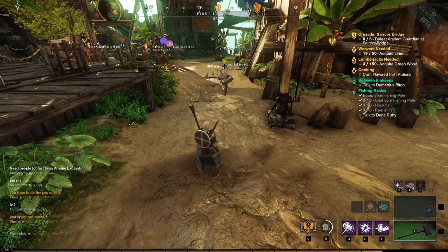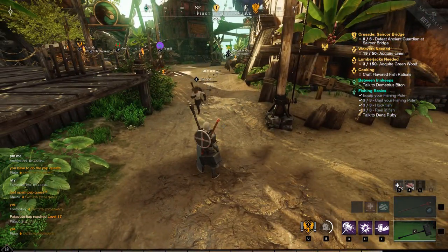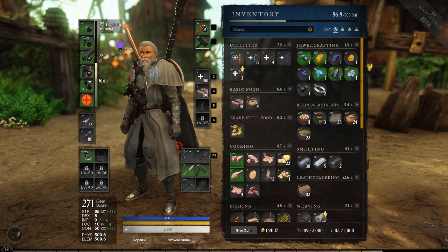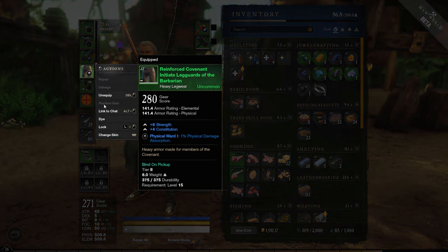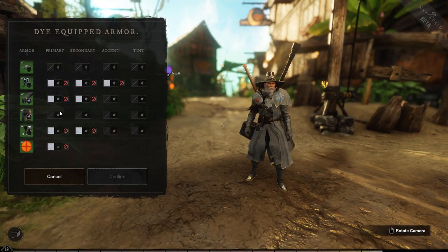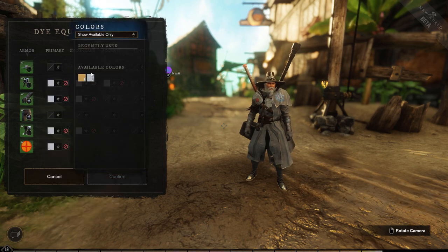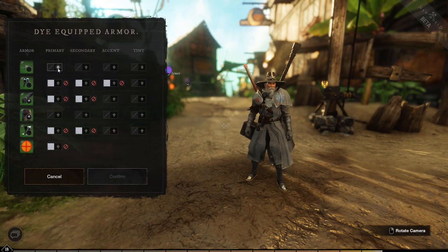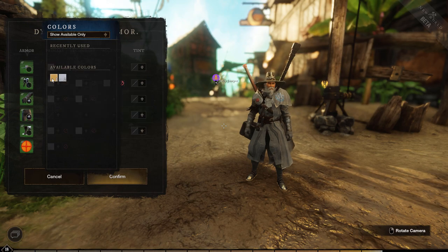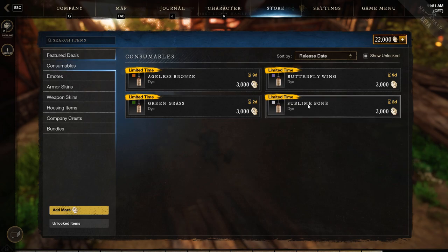Tip number four: how to dye your gear. Also a very easy process in this game. Open your inventory, click on any gear part, and click dye. This will open up a new menu that allows you to change the color of your current gear. Just make sure you have enough dyes left in your inventory. A quick side tip: in the current beta you can buy some coloring packs from the store, since all of us have received some free store currency — check it out.